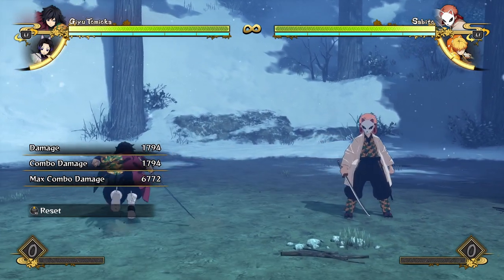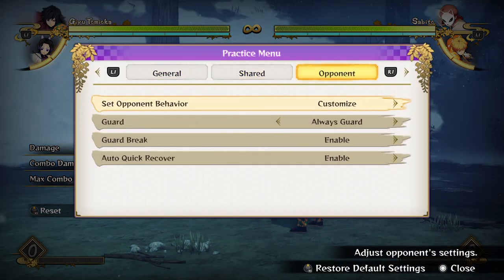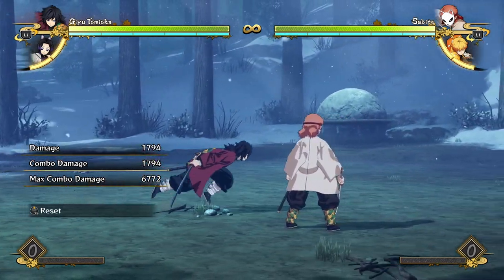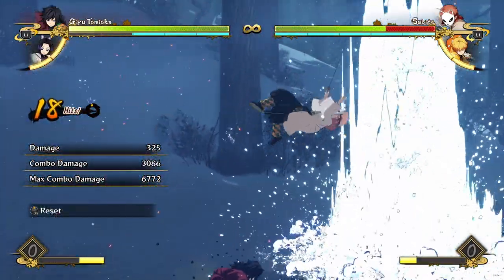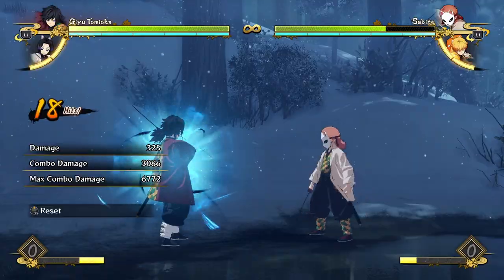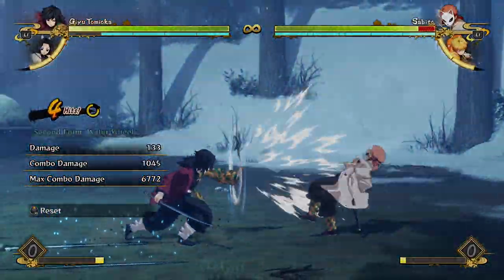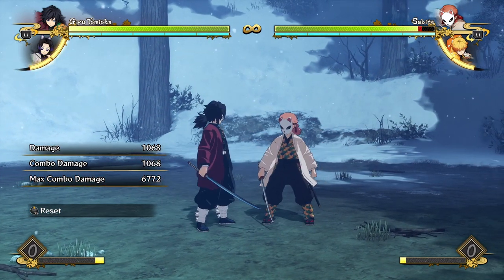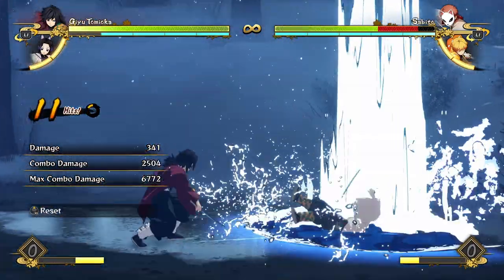He's got simple combos and simple pressure, but if you understand the fundamentals of this game he can be a really scary character. If you're just playing well, he can do everything well — that makes him really scary. He doesn't really have any downsides other than being simple, but that just makes it easier to do well with him. He has decent damage, really good pressure thanks to his water wheel, and he can get combos off of anything. Play the game well and you'll play Giyuu well. Thanks for watching this breakdown — I hope you enjoyed it!